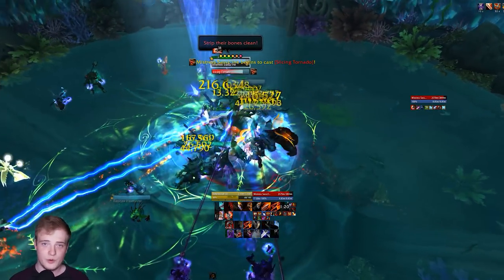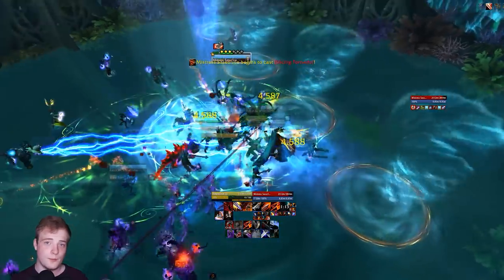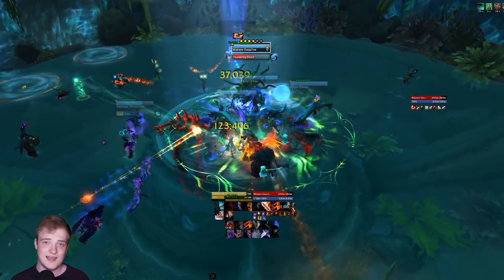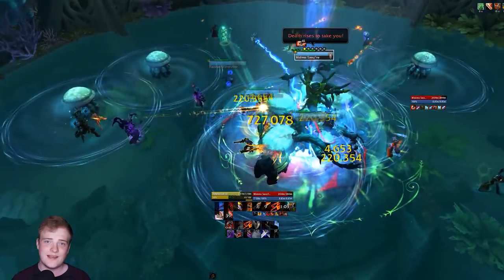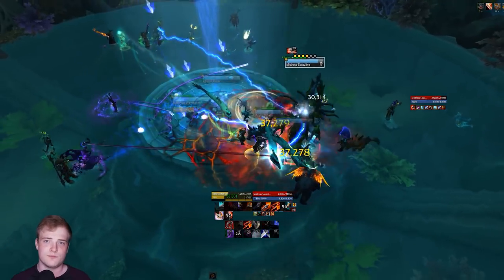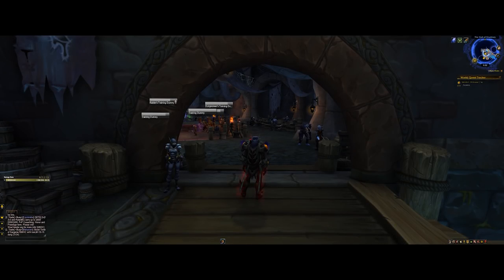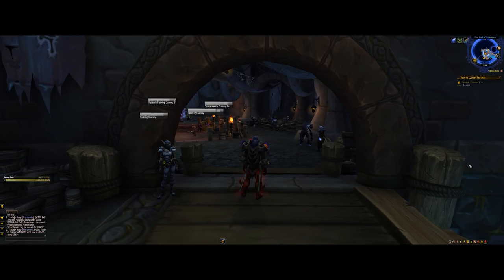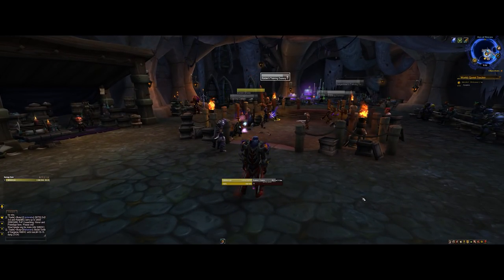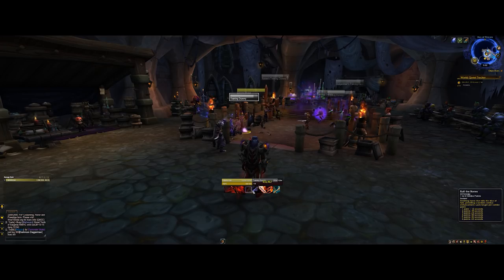Finally, we have the Outlaw Rogue. It's amazing how a single ability can change a spec. Outlaw is essentially a rebrand of the Combat Rogue, but with the inclusion of Roll the Bones, which really turns the gameplay we knew from past expansions on its head. Past that ability, it is quite a simple and accessible spec that, unlike Assassination, focuses on doing direct physical damage rather than relying on bleeds and poisons.